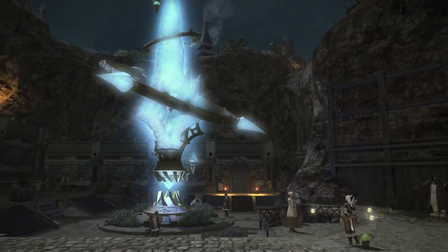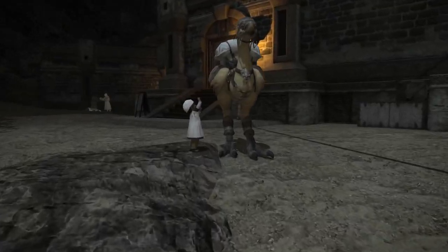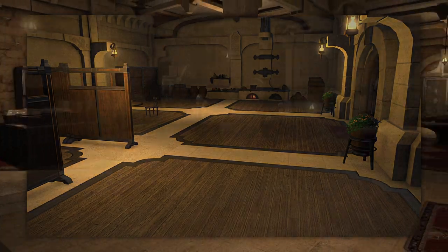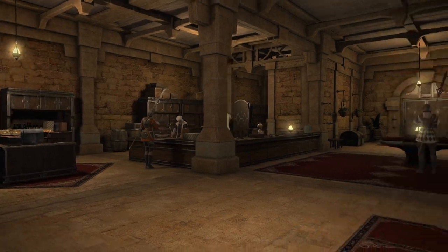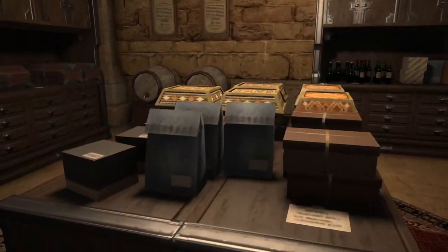You can see it in the settlements. Camp Drybone was built inside a crater that gives shelter from the harsh sunlight. Comparing the interiors of buildings in Camp Drybone to the interior we looked at in La Noscea, it's like night and day. Look at how much stuff is in here. This feels like it could be an actual shop with these items displayed on the table.